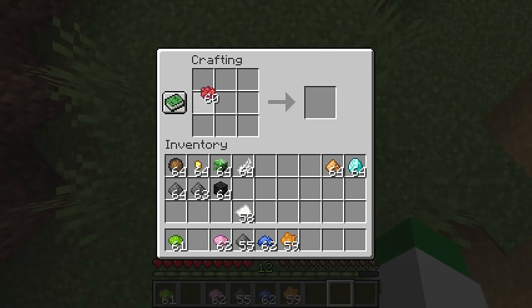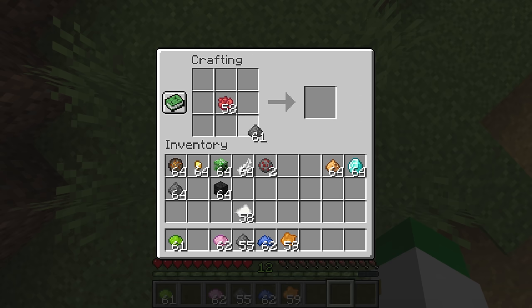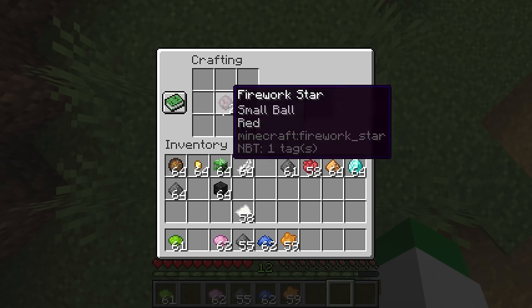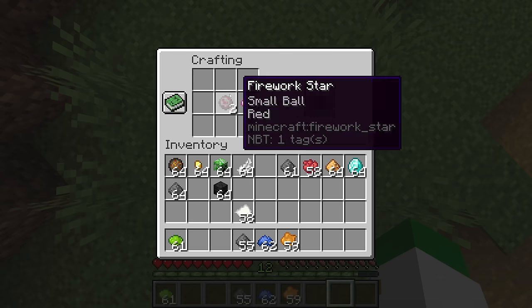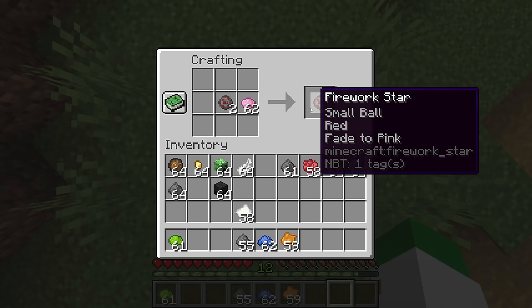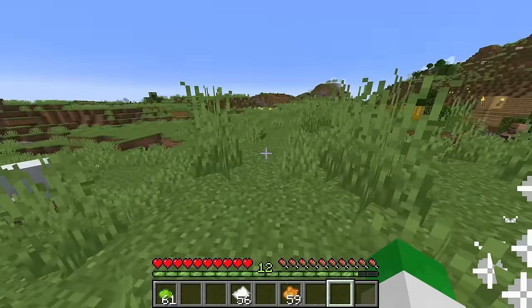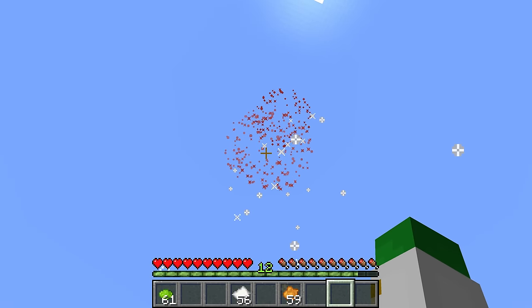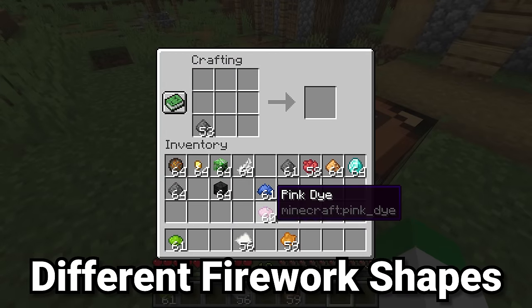You can also take a red firework star and add a fade color to it. We can put a different color in with the firework star once it's crafted, and that'll add to red, then fade to pink. We can see that red slowly turns into pink before it disappears. That's how you add dyes to fireworks.